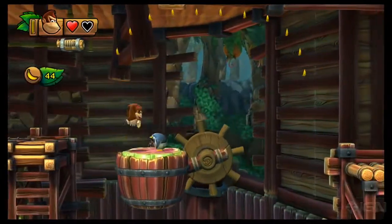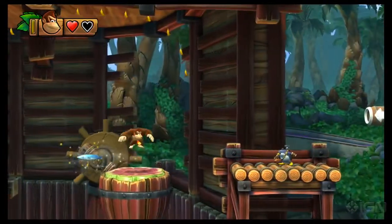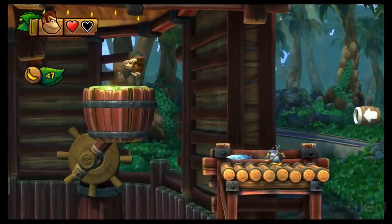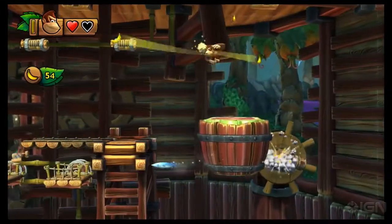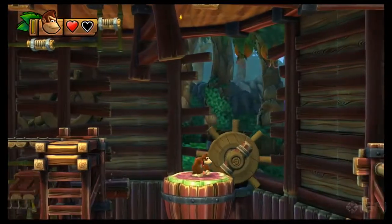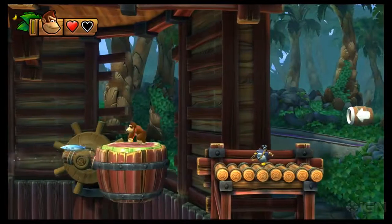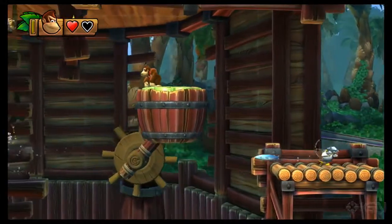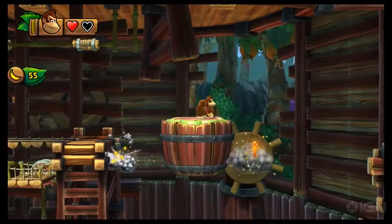Collect all the bananas above this spinning watermelon barrel thing and a puzzle piece will appear. Just make sure you dodge the fish arrows. There's the puzzle piece.